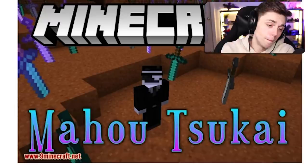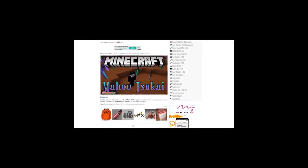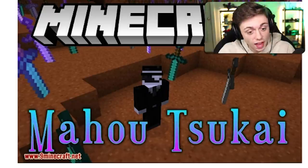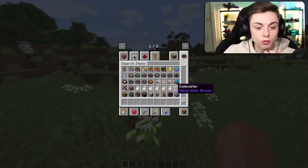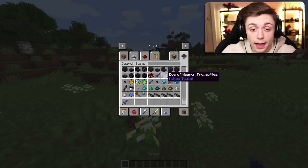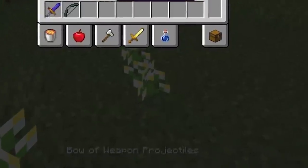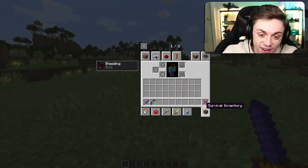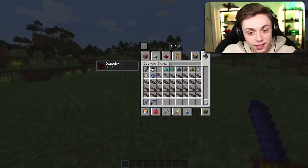Next up on the list we have Mahou Tsukai. It's a magic mod and it's very elaborate. This is the first Forge mod on the list — every other one has been Fabric. Scrolling down we can see it adds a variety of items: a dagger, a bow of projectile. Right clicking the dagger — I'm bleeding. That's a very suspicious weapon.